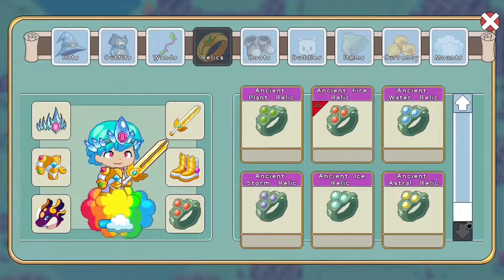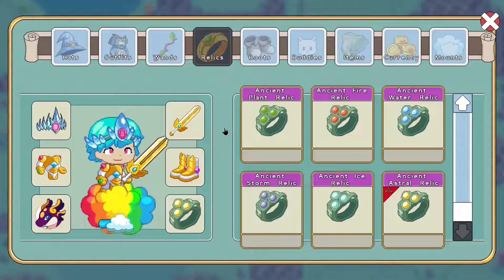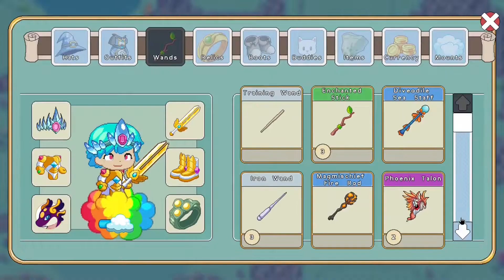Another fun fact: there is only one astral relic ring in the game, and it can only be obtained from Harmony Island during the final trial. The spell it has is the Ray of the Ancient.